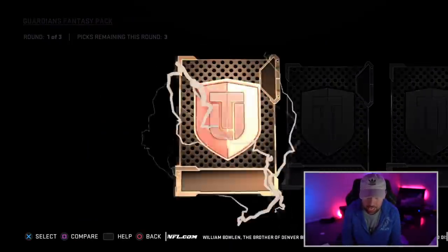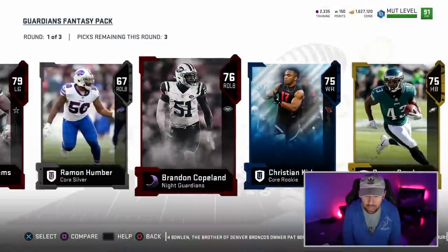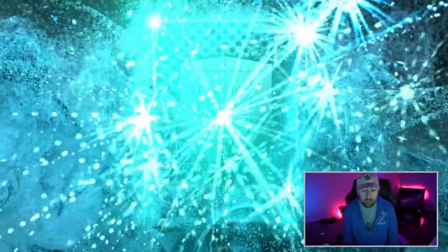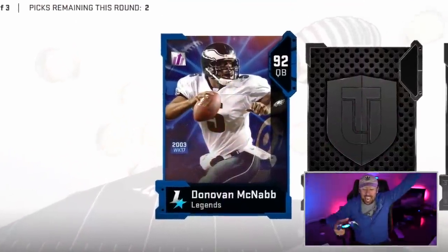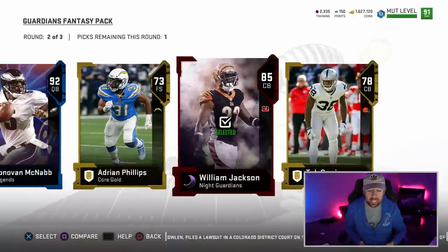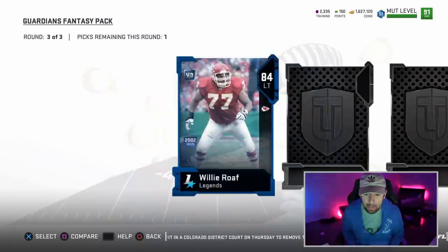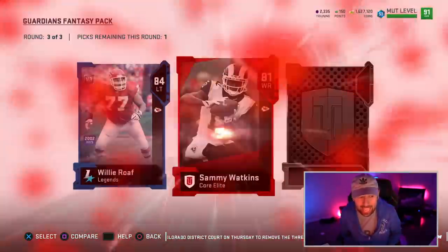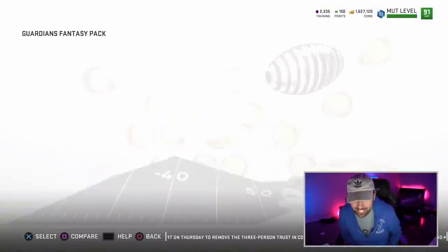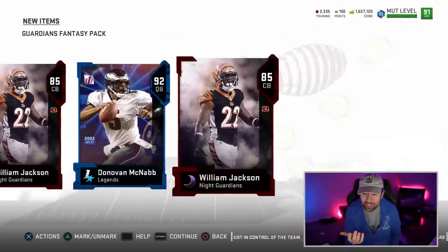Hopefully we can get ourselves another 90 overall. So far I feel like they've been good. I'm not exactly sure how the value is or if these are good packs, but they feel like — oh my God, cool, Legend! Oh shit! We got a 92 McNabb! Yo, oh my God! And we got a William Jackson in the same round! Holy cow! The pack god is back, the pack god is absolutely back! Oh my God, we got an 85 William Jackson again!